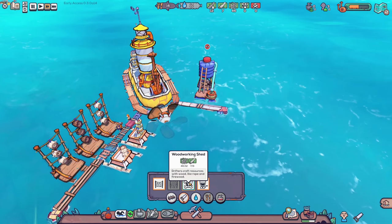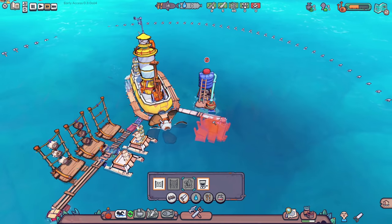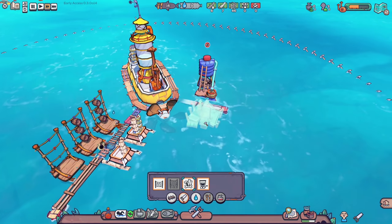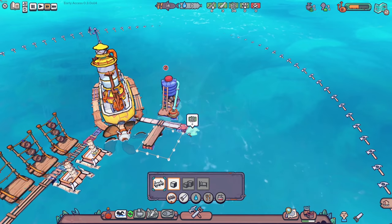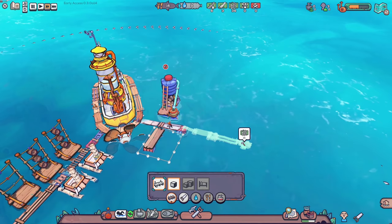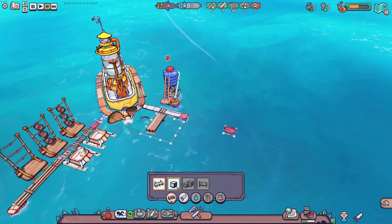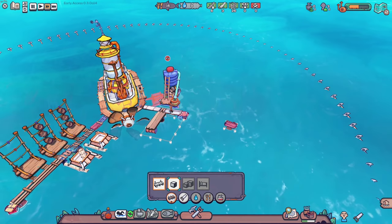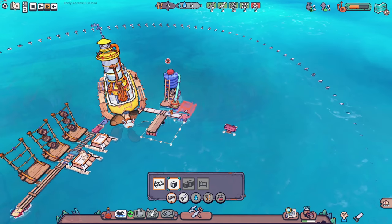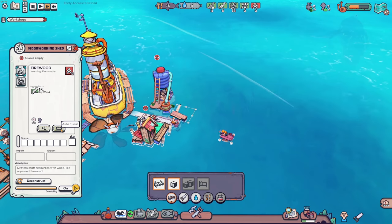Three more pieces of wood and we can make a woodworking shed — let's toss that right here. We're gonna get a walkway out here and expand it, then throw a storage unit here to hold our firewood. That way they don't have to run back and forth. This is good — firewood, we're gonna queue this up infinitely, turning dry wood into firewood because that's what we need for water.